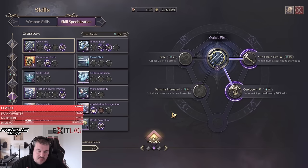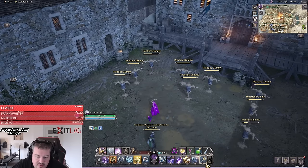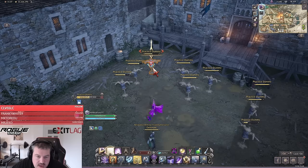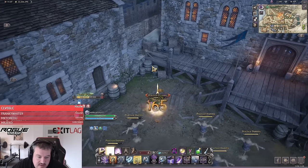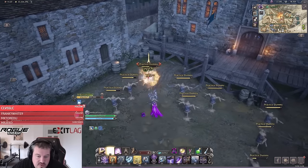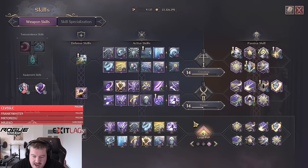The PvE rotation is also the same — but depending on your specialization, you either use Weak Point Shot normally or make sure to apply the bind first, then use Weak Point Shot afterwards to get the additional bonus. Otherwise, use it against fury attacks when bosses are casting them.